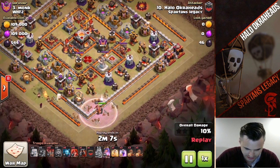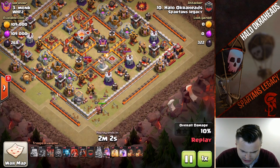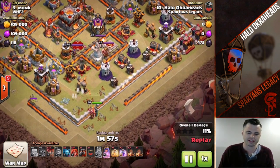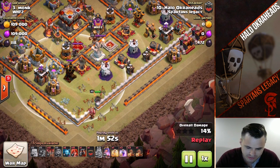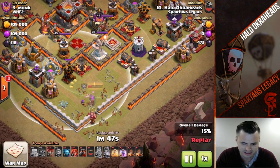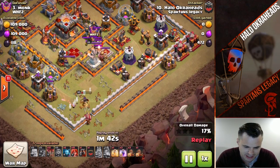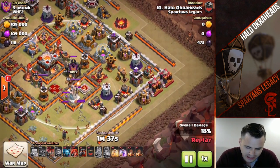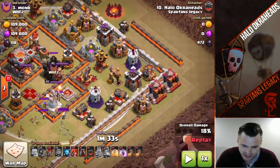I was able to put my wizard down and he got that army camp at least. The queen is going to get some serious value here - she's going to make the funnel. Again, you want to wait to the very end on the queen ability, right to the very end, so she gets the most value. That means she can lock on and get as many phased hits as possible. She takes down the expo and gets one more shot to take down that elixir collector. I have a damage CC but I just have to bring in my LaLo now.